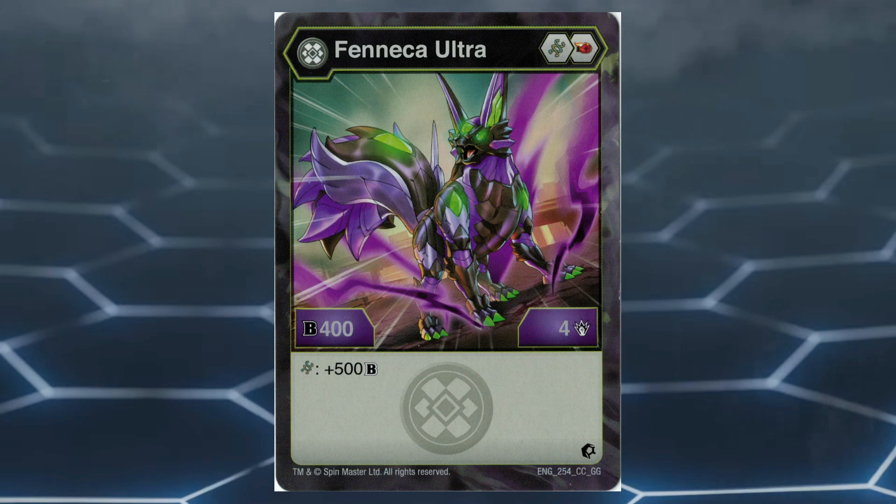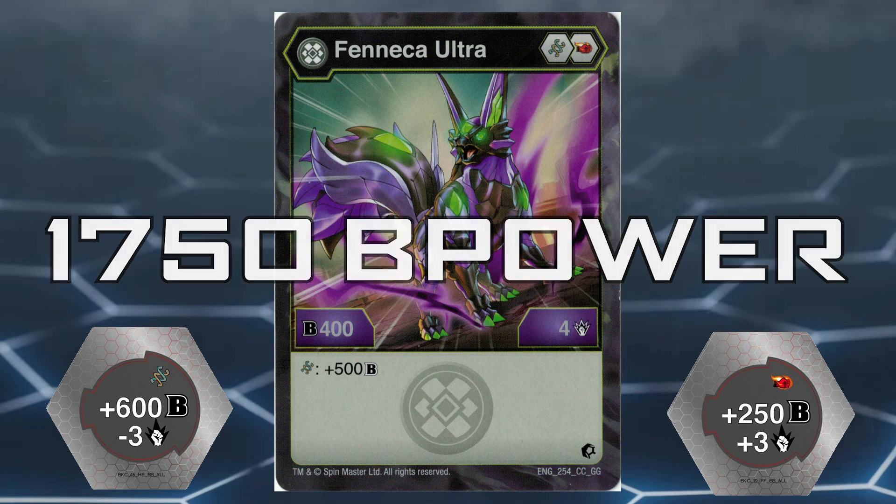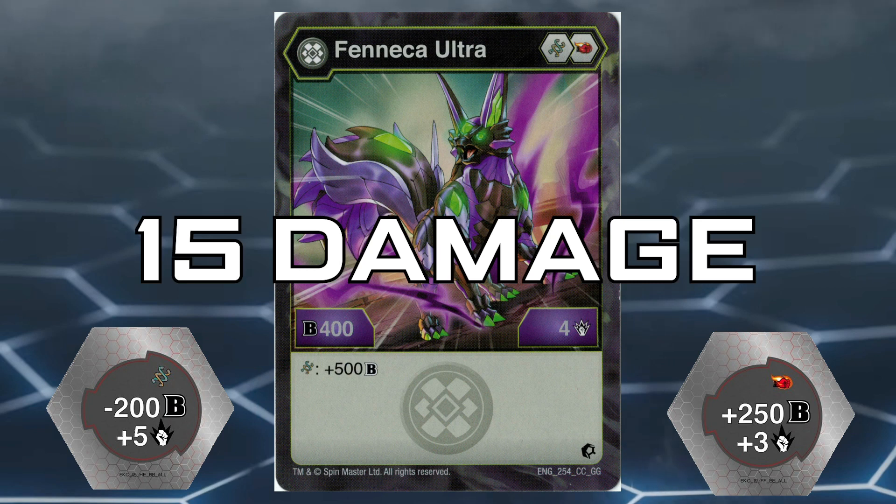Number 2: Darkus Fenneca Ultra. This Bakugan has a great core lineup of helix and firefist. Helix is a very versatile core, and firefist is always great for damage. Darkus Fenneca Ultra has a stat line of 400B power and 4 damage, and the effect of gaining 500B power when on a helix core. It is a very versatile Bakugan, being strong in both B power and damage even before double coring. It can reach 1500B power on the plus 600B power minus 3 damage helix core, or 10 damage on the plus 6 firefist. When double coring, using the plus 600 minus 3 helix core and the plus 250 plus 3 firefist puts Darkus at 1750B power, while using the minus 200 plus 5 helix core and the plus 6 firefist puts it at 15 damage — which is also amazing.